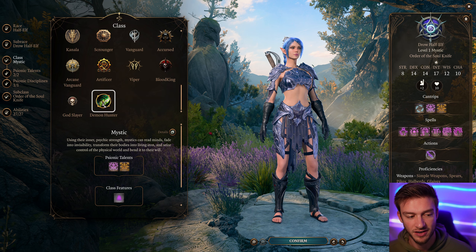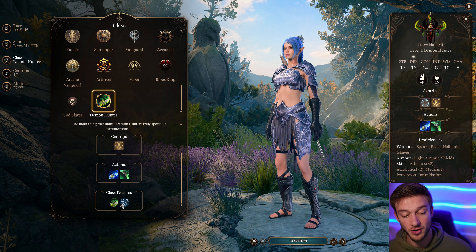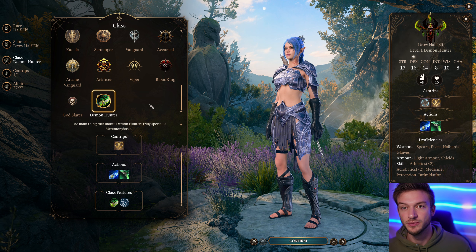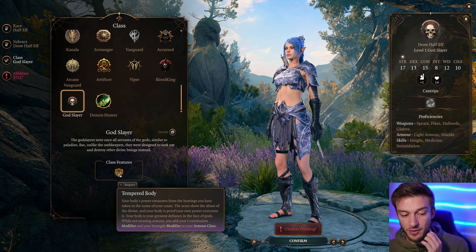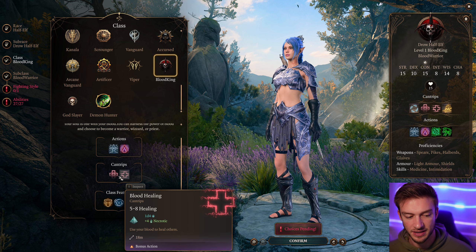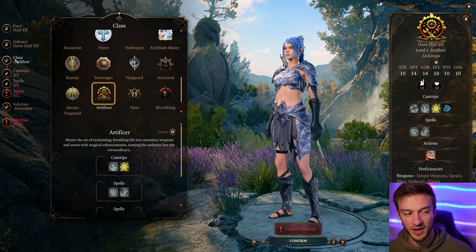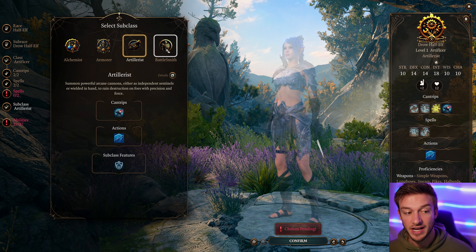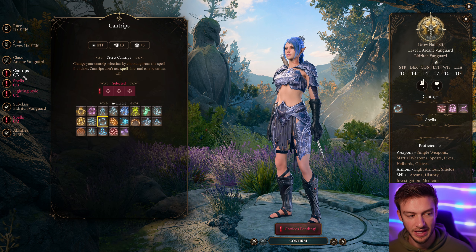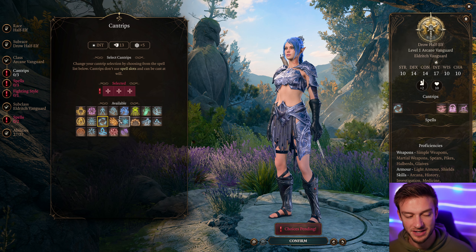Next is the Demon Hunter, based on World of Warcraft's Demon Hunter — extremely powerful, so only play it if you want to make the game easier, or pair it with mods that increase enemy health. The God Slayer adds your Strength and Constitution modifier to armor class. The Blood King got a recent update and includes blood healing — use your blood to heal others and adds necrotic effects. There's also the Viper, a two-handed weapon fighter, and the Artificer, which is very popular, with Alchemist, Armorer, Artillerist, and Battlesmith subclasses. Finally, the Arcane Vanguard blurs the line between caster and melee.